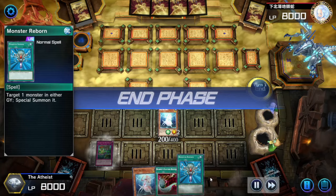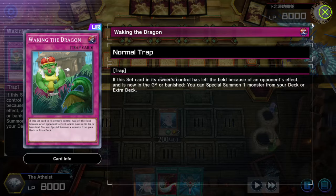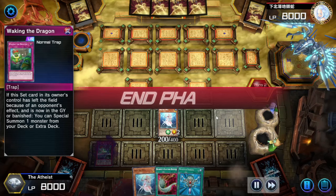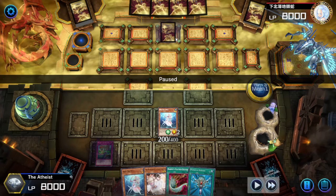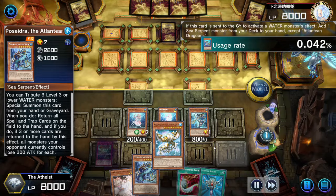Are we going to Monster Reborn the Ash Blossom to do some sort of Wombo Combo? Looks like we're setting Waking the Dragon — if this set card leaves the field, special summon a monster from your deck or extra deck. Some spice! We are trying to bait the opponent into popping our set back row. Opponent has nothing — love to see it when opponent bricks and you live the dream. Second Deep Sea Diva with no Ash Blossom this time. It's Dragoons, and getting the Poseidra. You're living the dream — this is Molin Glacia.